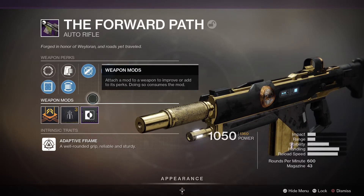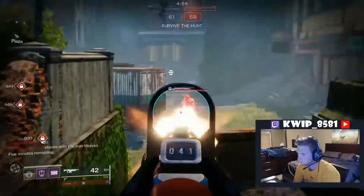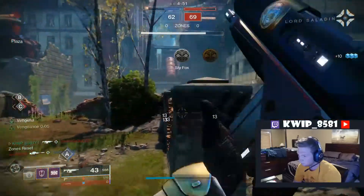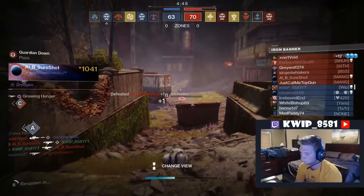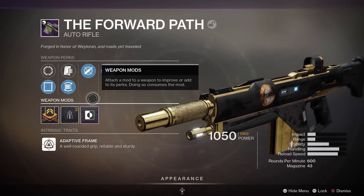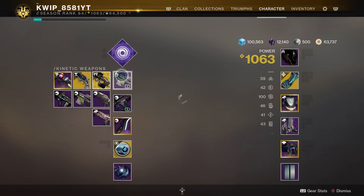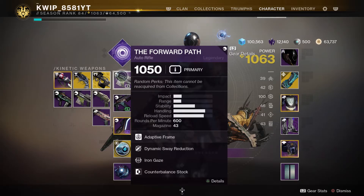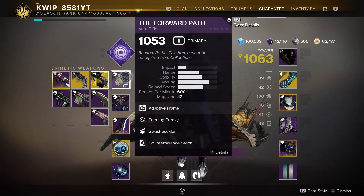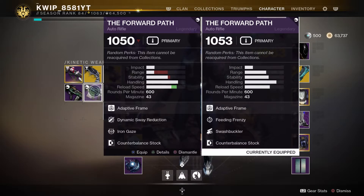Starting off with this first roll, this is the very first Forward Path I got from the quest. It has Iron Gaze, which gives massive target acquisition buffs for the cost of range. I think it gets rid of 40 range for plus 20 aim assistance, which honestly for an auto rifle isn't all that ideal. It is really sticky and pretty easy to hit shots with, but it's not the greatest to have a very big penalty to range — it's a perk I would prefer not to have. It kind of just limits this gun a little bit, because it already has pretty high aim assistance, so it doesn't seem all that necessary.